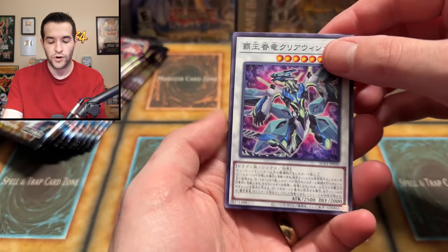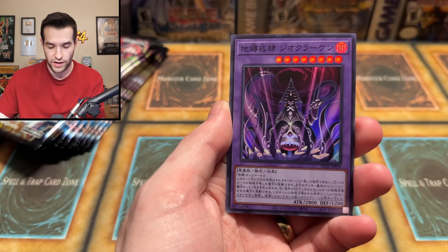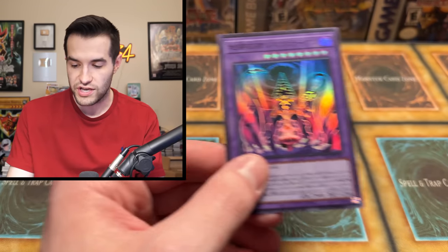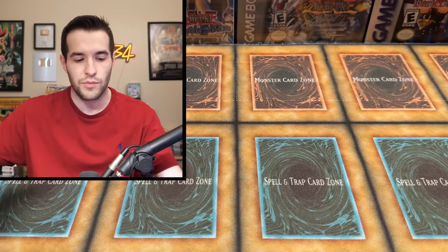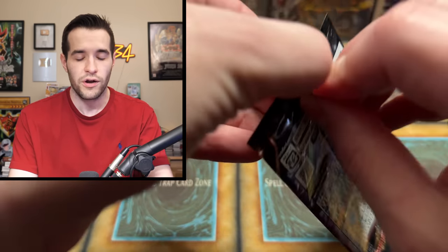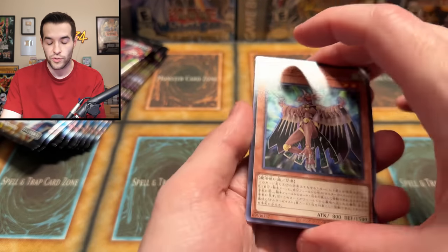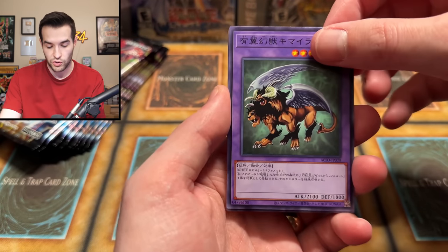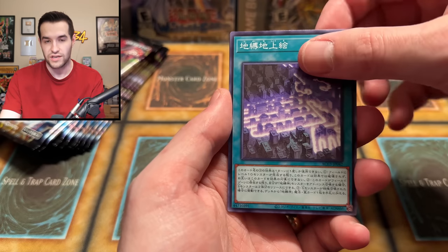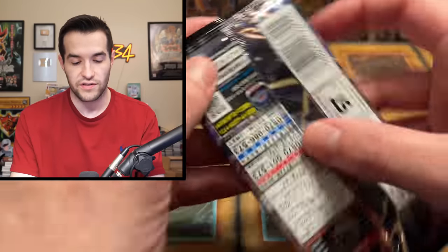I think you can get Ultis in this set. I know you can get Collector Rares because I saw that on the list when I was going through. Chimera! I wonder if you can get this guy in a high rarity — that'd actually be pretty cool because he's always like a Common or a Rare in TCG and OCG, so it'd be cool to see him in this set. Animation Chronicle 2023 — I think I still have some from last year left.